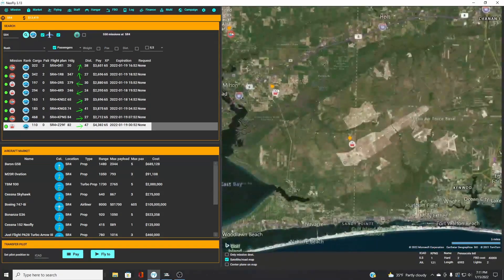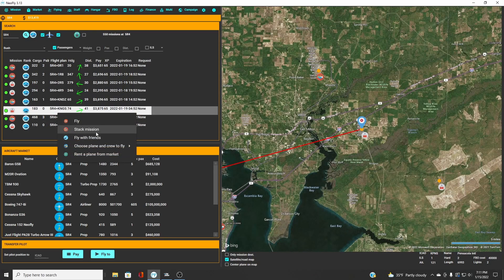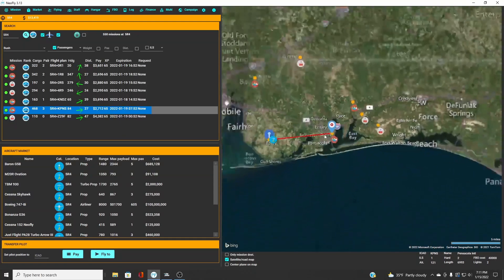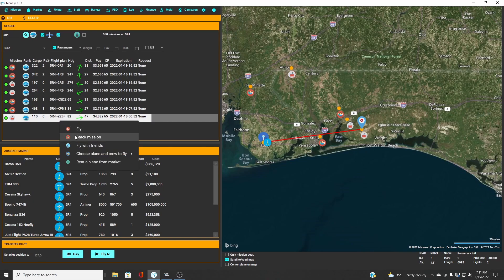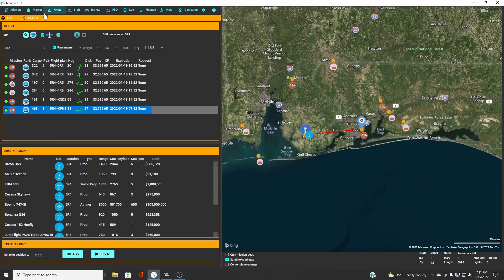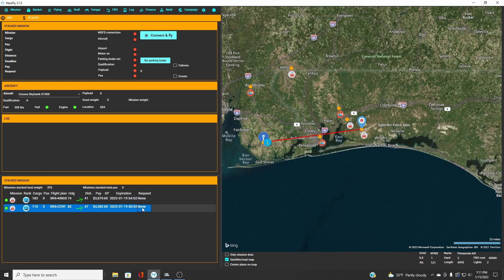Now I can left-click, right-click, and say stack mission on the first one. Then I can also right-click the second and say stack mission. So now if we go to our flying tab, we've got both of these. If we click on them, it moves the flight path. There's only six miles difference in the distance, and they're both pretty close together and in the same general direction — so we'll be departing east no matter which way we go.